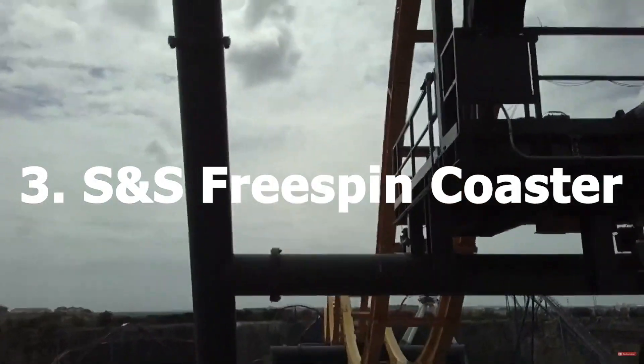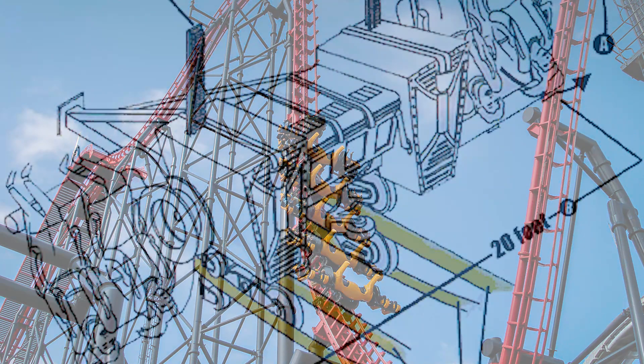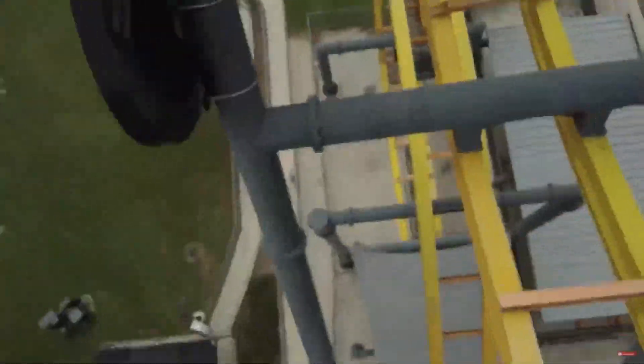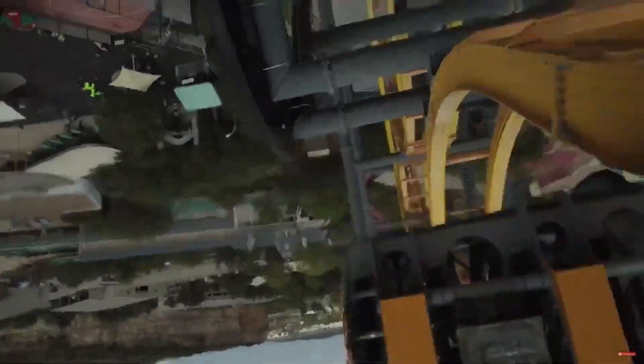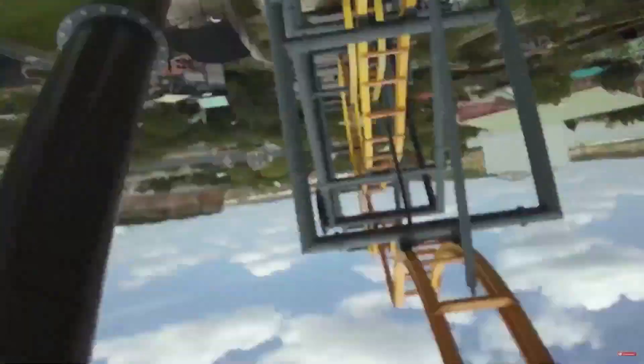Number 3: S&S Free Spin Coaster. This coaster is inspired by the 4th dimension coaster and uses weight to make inversions. The track itself is straight but the trains rotate freely, and that makes this coaster model so unique. I think this ride fits perfectly in the game and adds a really cool new mechanic.